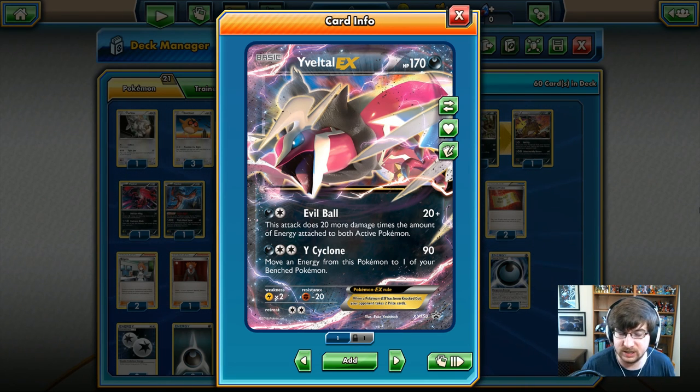Yveltal: 170 HP, dark type Pokemon, with Evil Ball - one dark energy, one colorless, 20 damage. This attack does 20 more damage times the number of energies attached to both Yveltal and the opponent. You can get a massive amount of damage out if the damage output is there. Hopefully we can get the energies that we need.